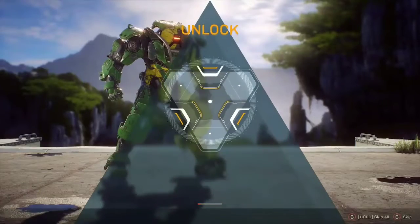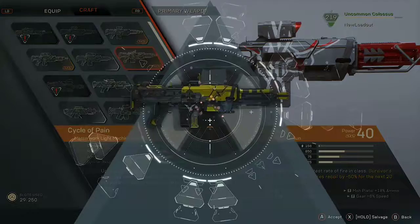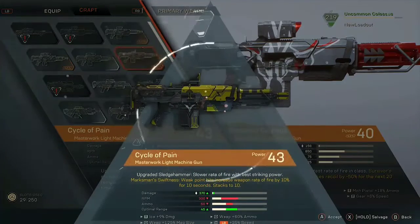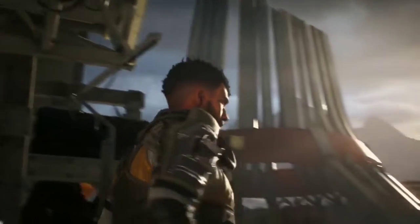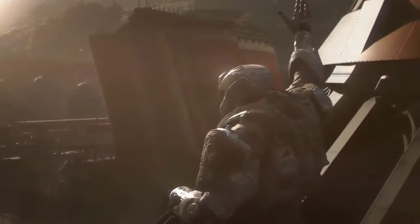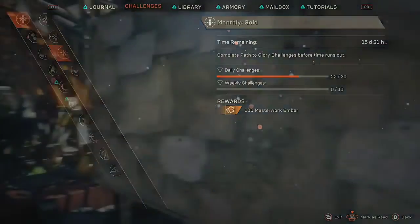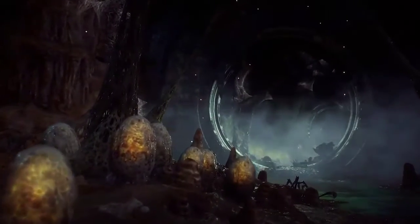Once you reach the pilot level of 30, you will continue to improve your javelins by finding or crafting the rarest gear. That's where our Endgame content really begins for you. At this point you have likely finished the core story mission and your focus will begin to shift to new objectives: challenges, contracts, free play, and strongholds.